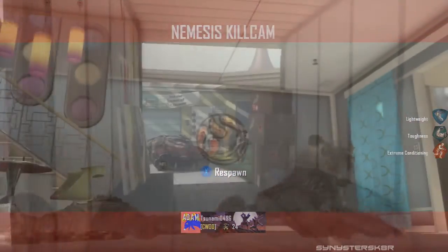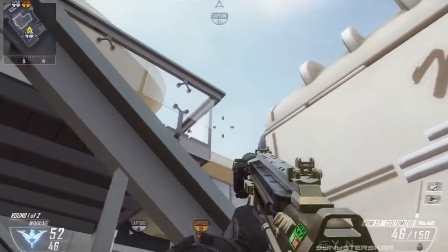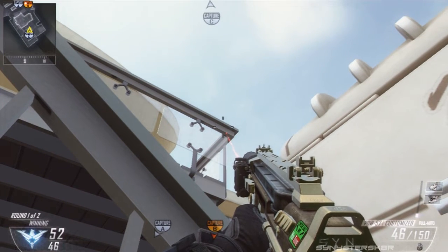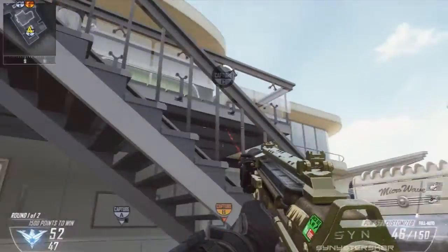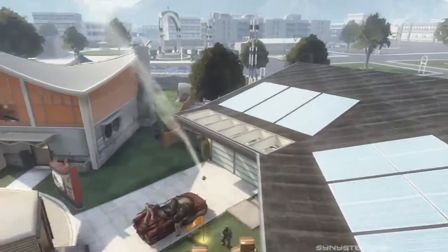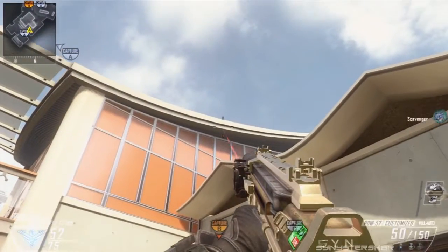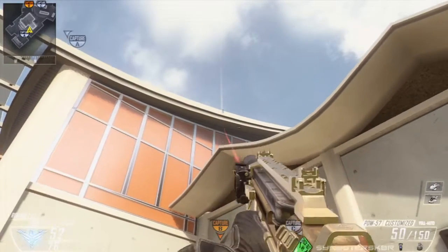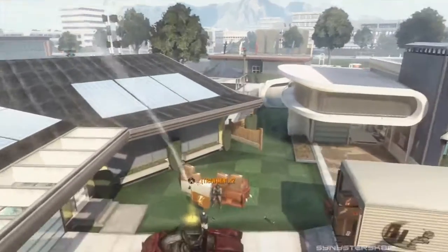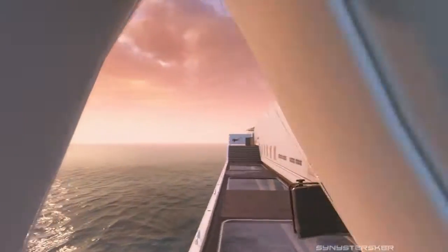We have two nade spots for people capping B. From C side, run up to the corner of these microwave things, get the middle of your crosshair at the end of the rail when you're all the way up in the corner looking up, then rotate to line the crosshairs up with the B flag, back up, sprint jump, and throw your nade - it'll land right on B for a kill. For A side, run to the corner of the grass and concrete, line your crosshairs with the middle of B, then align the middle-left crosshair with the top of the roof and let your nade fly for an easy kill on someone capping B.